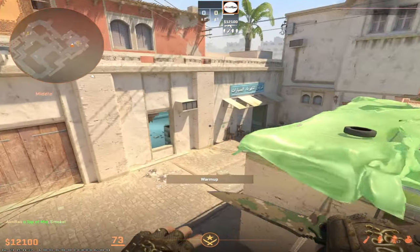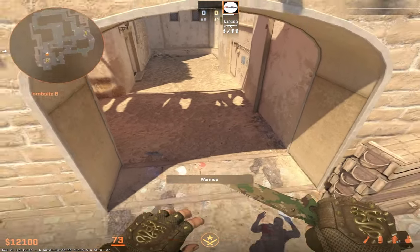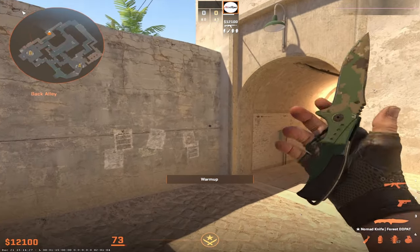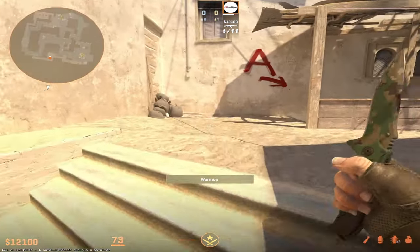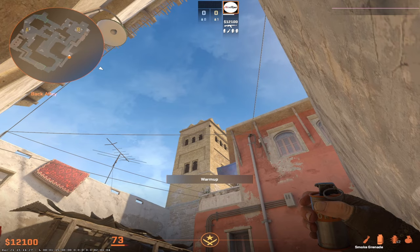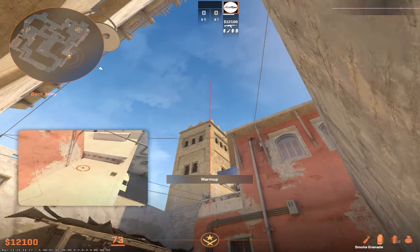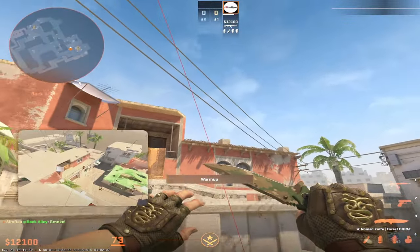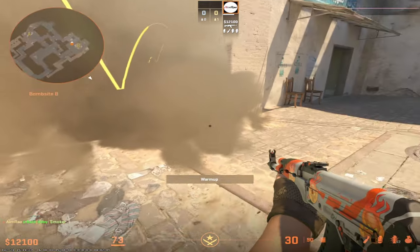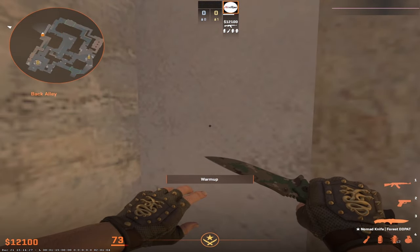On B site, I'll show you four lineups: market window smoke, market door smoke, short left side, and short right side. I'll also show a way for one person to do both market smokes or both short smokes so your four teammates can push site. For the market window smoke, come to this corner, aim at the small black dot on this wall — a little bit above the two lines — and do a simple jump throw. This smoke pops inside the market window.